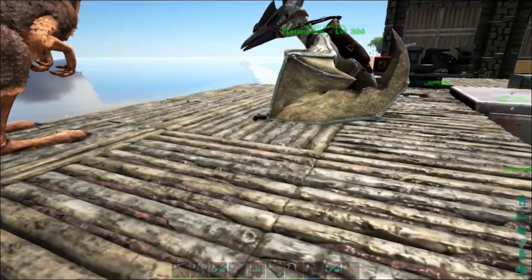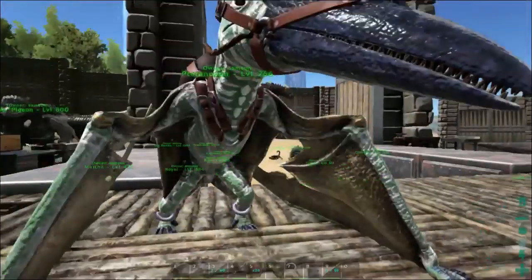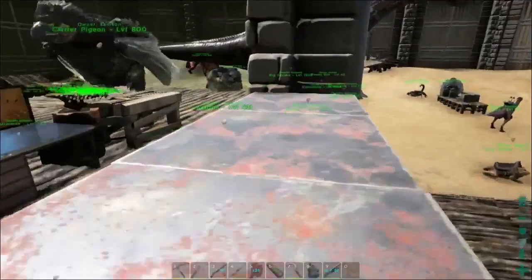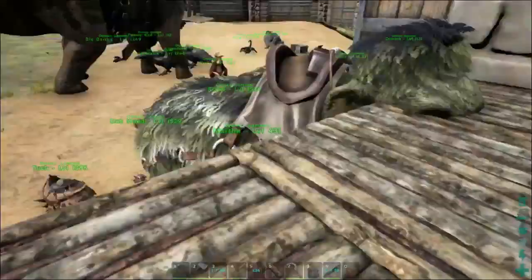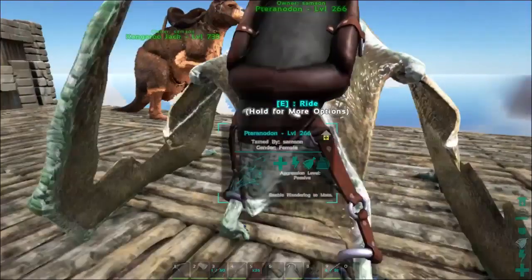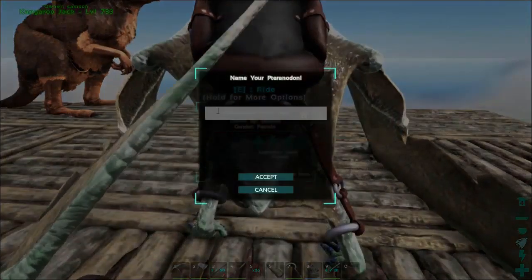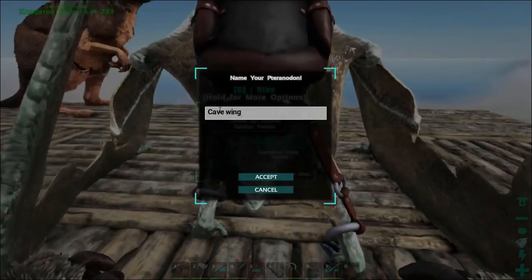With the new bosses coming, we need to make sure we have all the items to spawn bosses. So I thought we'd take this pteranodon — the highest level one from that pteranodon taming episode — and go to some of the caves. It's a lady! We gotta give her a name... Cave Wing — there we go. Cave Wing is a thing now, people.